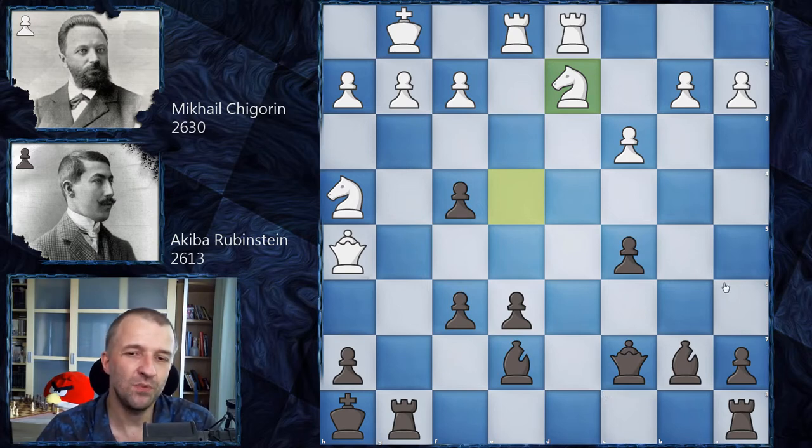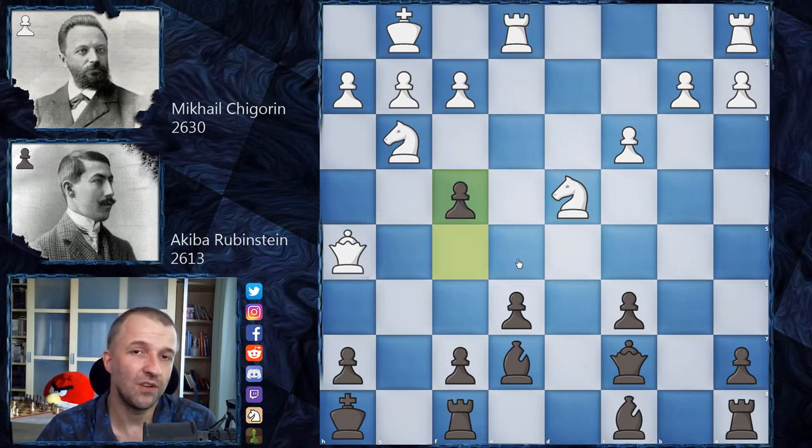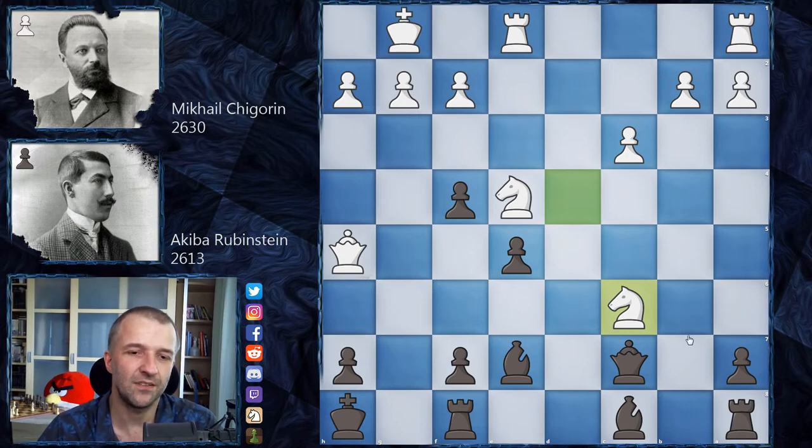Rubinstein played f4. Usually Rubinstein prepares everything perfectly before starting an attack, but this time he played f4 without preparation. Now we have knight e4, and Rubinstein's plan continued with f5, but the position is already quite difficult for black. It's a very delicate position. e5 could be slightly better, but not really. Knight c6 is quite an interesting move here.